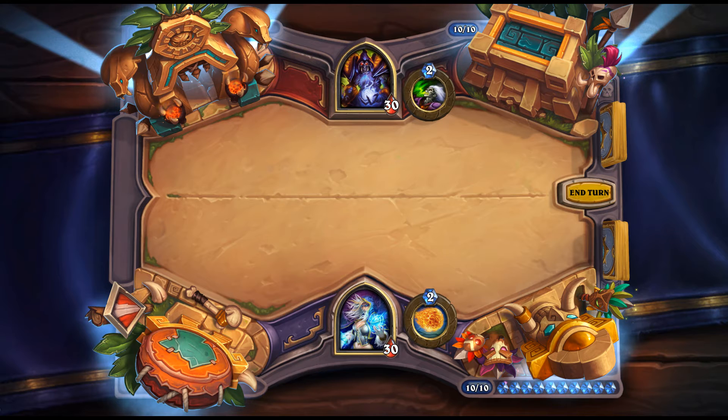Bog Slosher: 3 mana, 3/3 Elemental for Shaman. Battlecry: return a friendly minion to your hand and give it +2/+2. Chain Gang comes to mind — bouncing it with +2/+2 is really good since it gets another bounce effect for Shudderwock and gives you a 4/5 Chain Gang. In itself it's a decent card, and in decks that specifically like that bounce effect, it's really great.